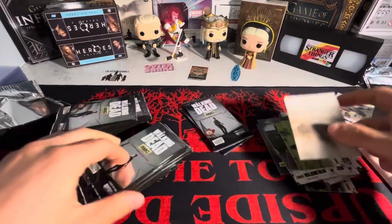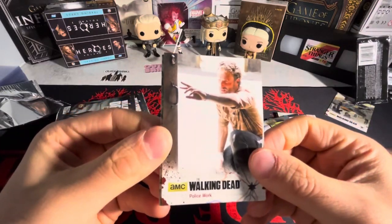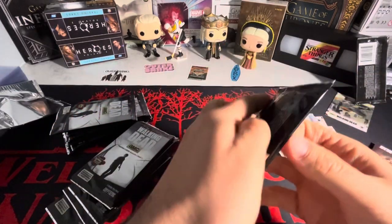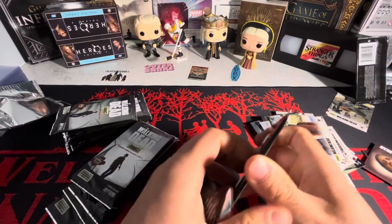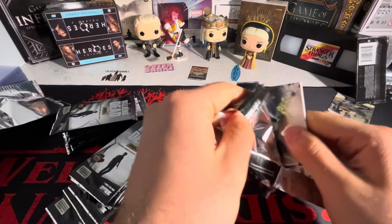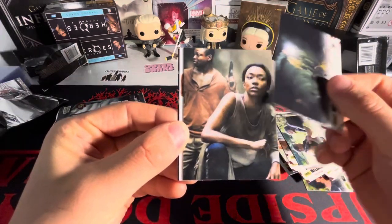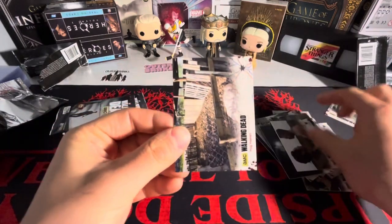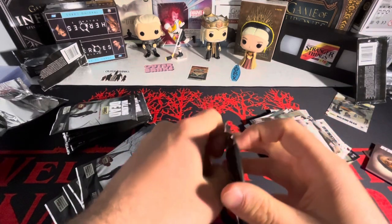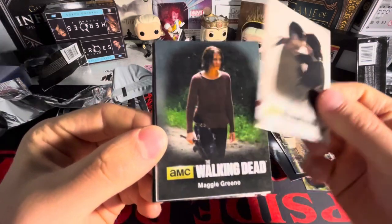I would love to get a Rosita autograph, that would be huge — or a Rick, Abraham, or Eugene. I actually just sold off all of the other Walking Dead cards I have. I just don't want another Tara autograph — not another Tara autograph, please. I sold them all off except for the Maggie shirt that I packed. Check out the last box I opened in the right-hand corner. It was another three-hit box — you're only guaranteed two hits, one prop card and one autograph, so two props is huge. Unless we get shorted an autograph, which would be tough.